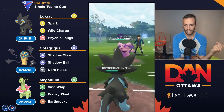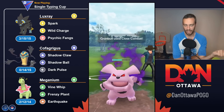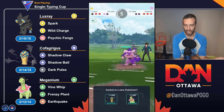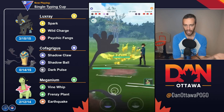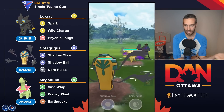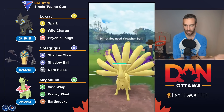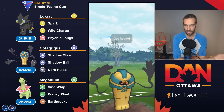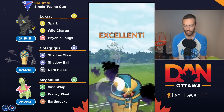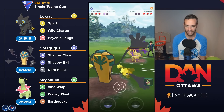I think Ninetales is safe. Muk is safe. And Lickitung — Lickitung, Muk, Meganium, and Ninetales are the five that I think are probably the safest in this meta. So I am very comfortable using those five in some combination.